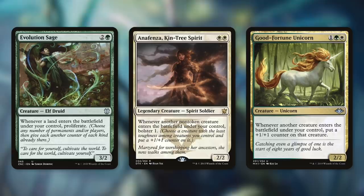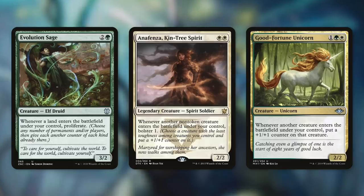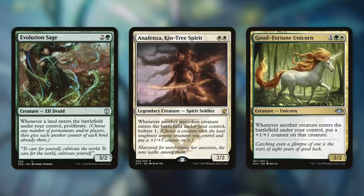Another way to help fuel Tyum is with Anafenza, Kin-Tree Spirit. She has whenever another non-token creature enters the battlefield under your control, bolster 1. So you choose a creature with the least toughness among creatures you control and put a +1/+1 counter on it. In a similar way, there's Good Fortune Unicorn, which says whenever a creature enters the battlefield under your control, put a +1/+1 counter on that creature. These are essentially two more ways to get additional counters in play, and the more counters, the better for Tyum to utilize.